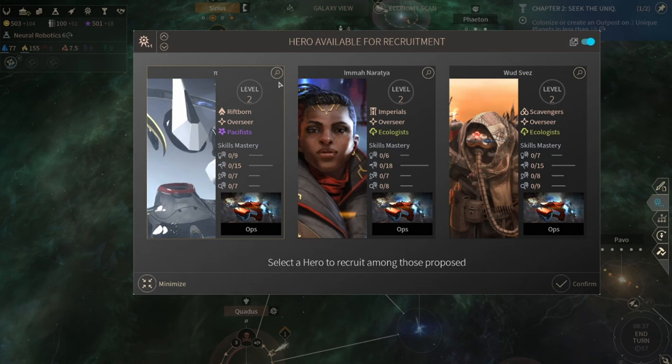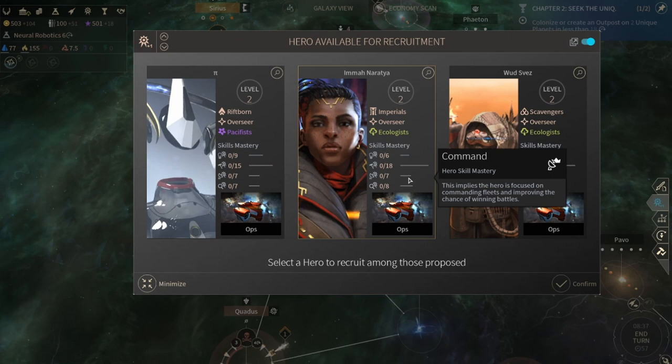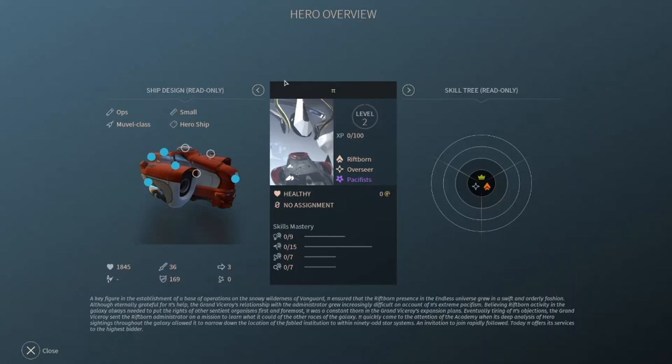Let's get more resources - and we can get a hero! We can select a new hero. Do we want a governor or do we want a military leader? That is going to be the thing. I think I will want a governor - but let's see what these guys are like.